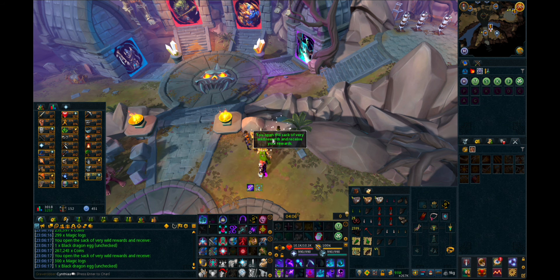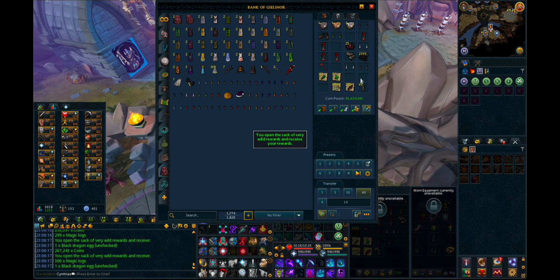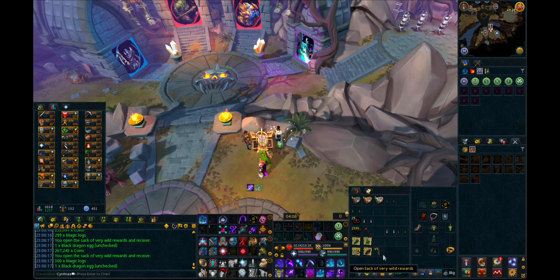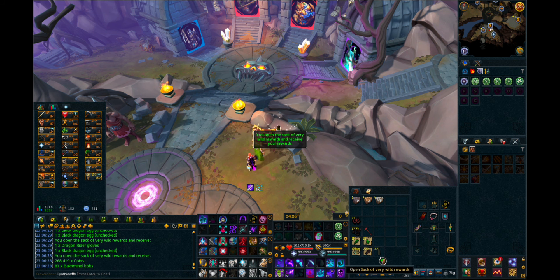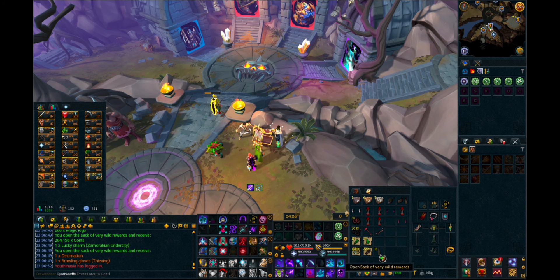A bunch more brawlers. I hate to say it, but I feel like it's not going to happen. It would be funny if it happened on the very last one. Down to 30 sacks. Got a good amount of clues though — five of each, no elites yet. No decimation, so we've gotten two weapons now, both of which I think are the same rate as a core.